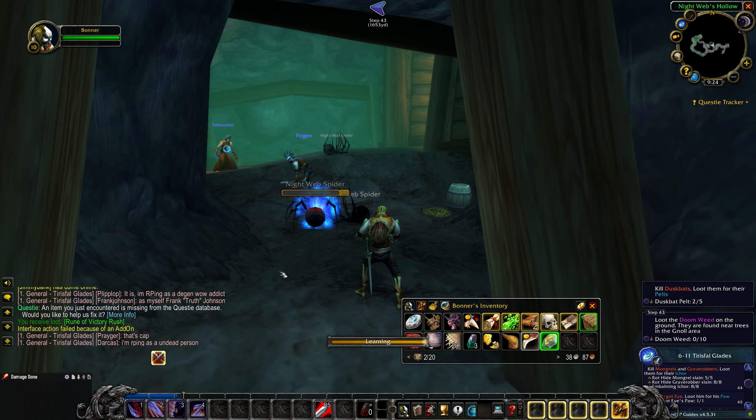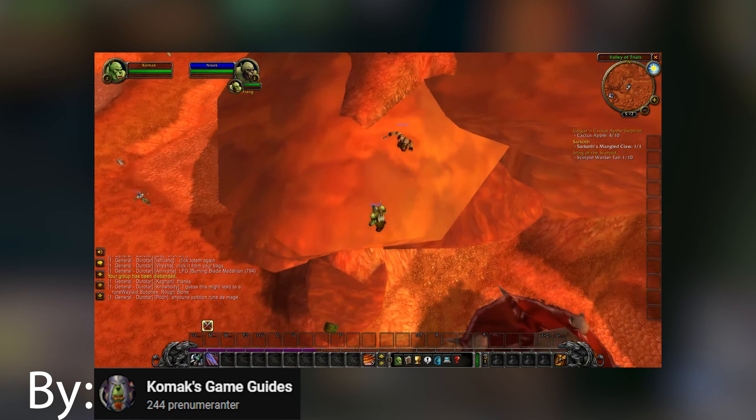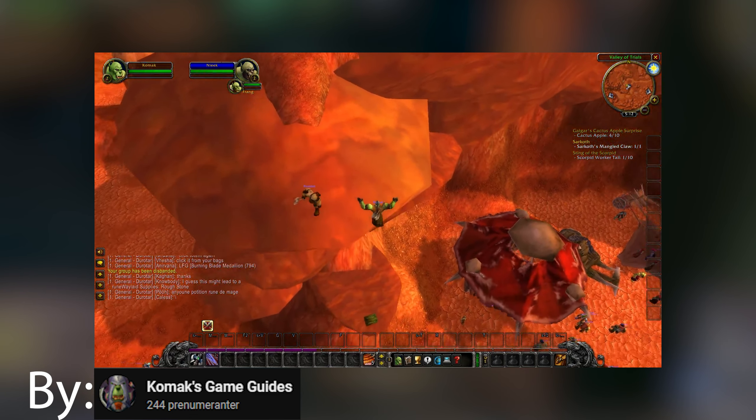For undead, the race I'm playing, you go up north and collect a box. One notable exception is orcs and trolls, which you need to do a small jumping puzzle for and open a box.